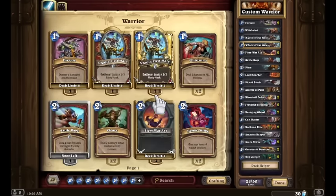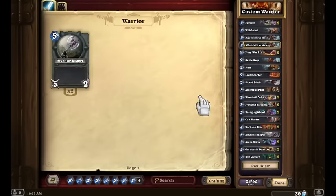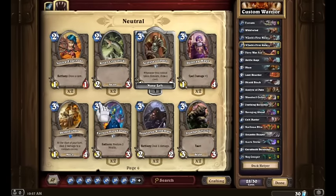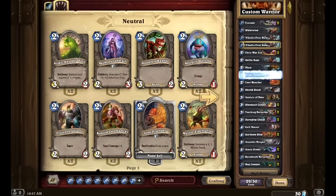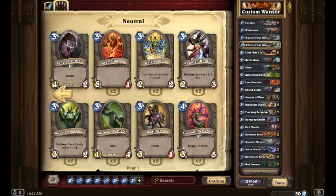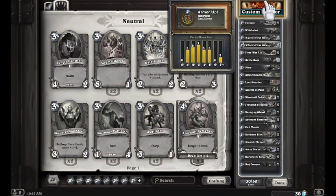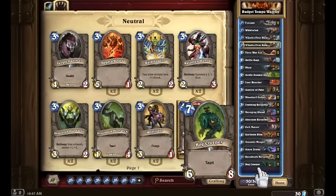We're still two cards shy from a full deck. Let's add an Acidic Swamp Ooze as another two-drop. And let's take out the only Shield Block and put in two Aberrant Berserkers to help with our four slot. Now our curve from one through seven is: five, six, seven, five, five, zero, and two. That is actually a pretty nice curve. We're going to call this one our 'Budget Tempo Warrior.' Perfect.